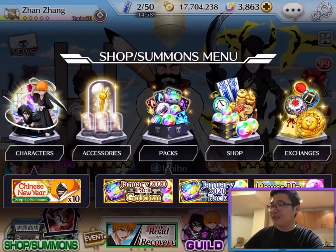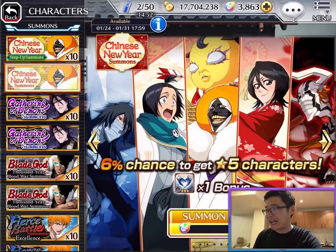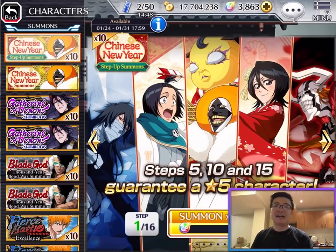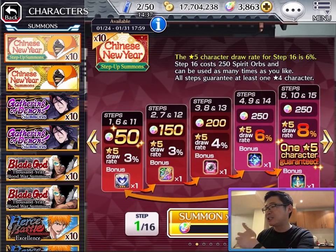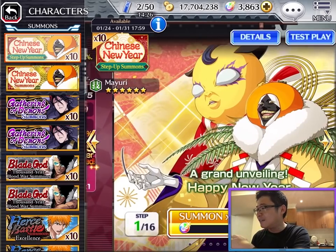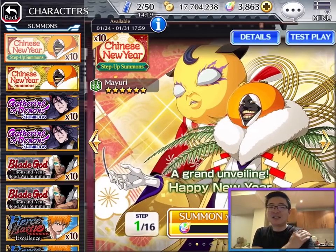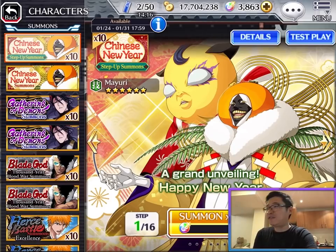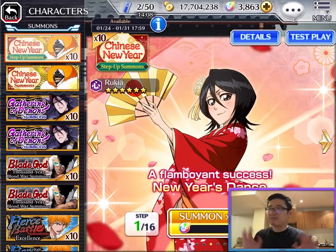For this banner, a lot of people will probably think about whether to do multi or single. Single gives a 60% chance, and for multi it starts from 3% increasing to 8% at the end. So people may ask: Step 1 is 6 ops, Step 6 and 11 are discounted ops, discounted multi on steps 3, 8 and 13, double chance banner on steps 4, 9 and 14, and 8% chance on the last one — which also guarantees a 5-star character. So should you stick with single or multi?